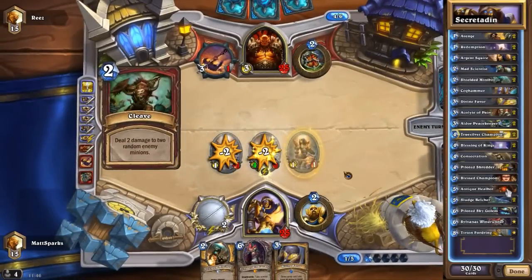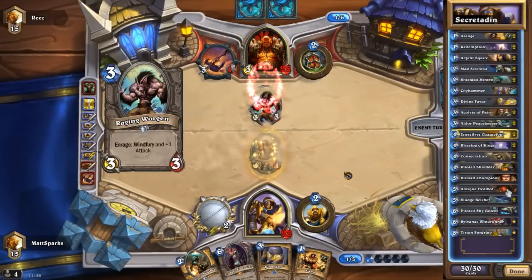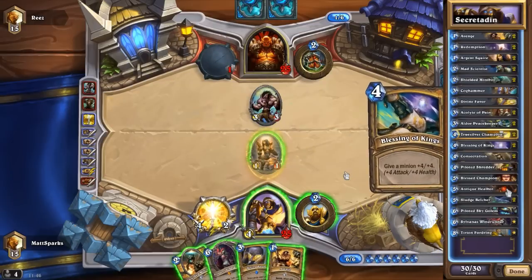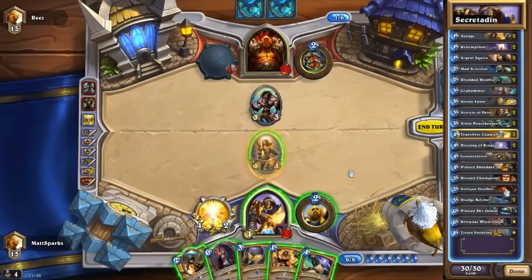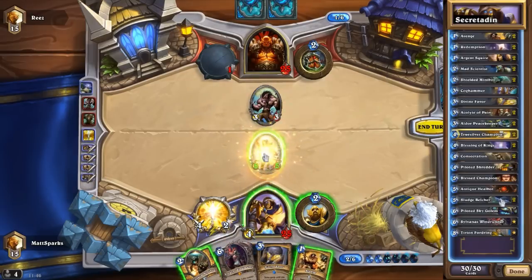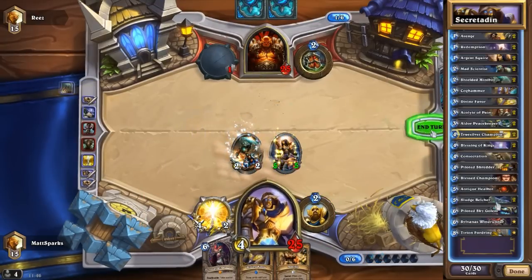One Antique Healbot, because you need a little bit of healing. We get a little bit from Truesilver Champion but not an awful lot, especially as I've seen a few warriors using Iron Juggernaut of late - this can be really useful to kind of counter that mine that they give you. Two Sludge Belchers, because Sludge Belchers are awesome. I think they're in almost every deck that I showcase here. They're awesome cards and you should get them if you don't have them already.